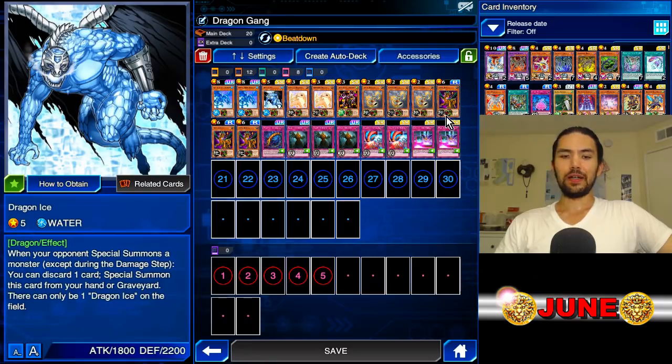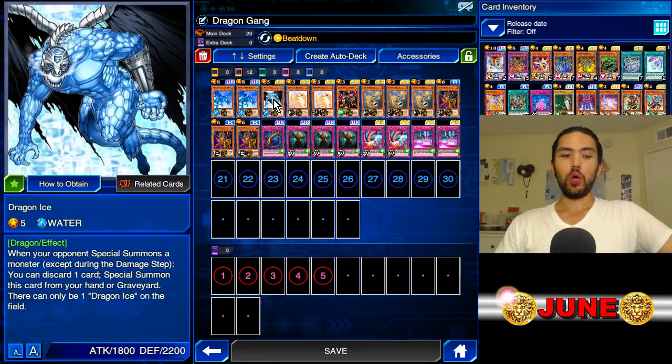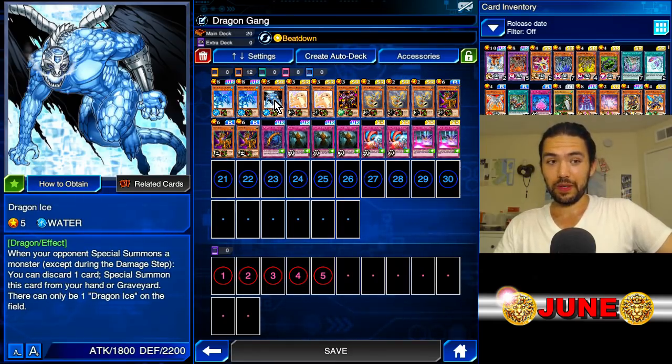Dragon Ice! Dragon Ice, along with Tiger Dragon, is very underappreciated. When your opponent special summons a monster, you can discard a card and special summon this card from your hand or graveyard — but there can only be one Dragon Ice on the field. You can discard him and then summon him from the graveyard, and then re-summon him back from the graveyard by discarding a different card.